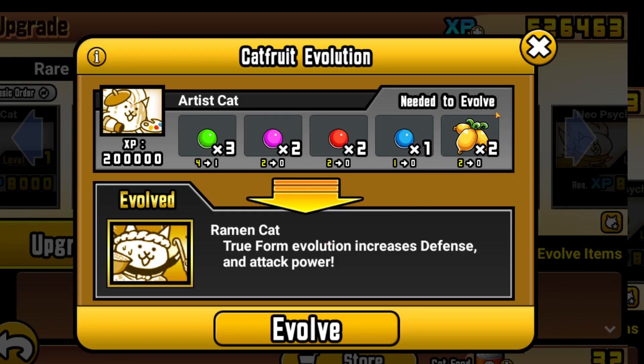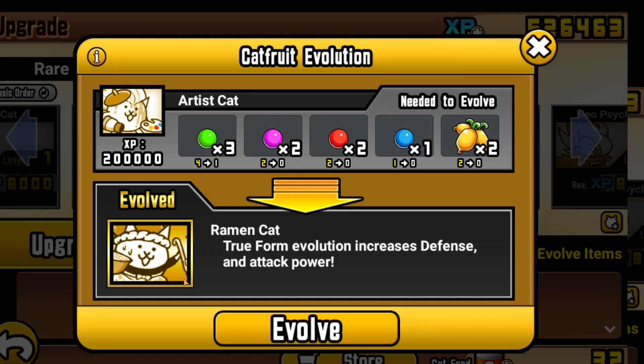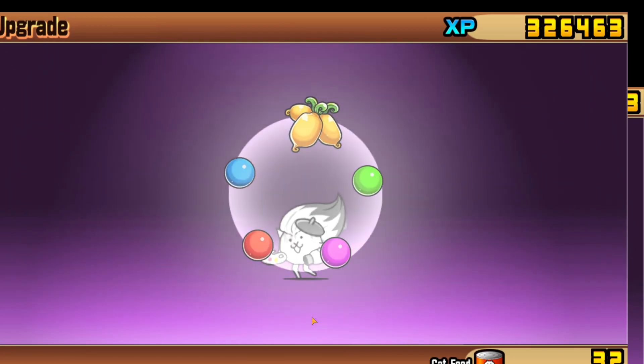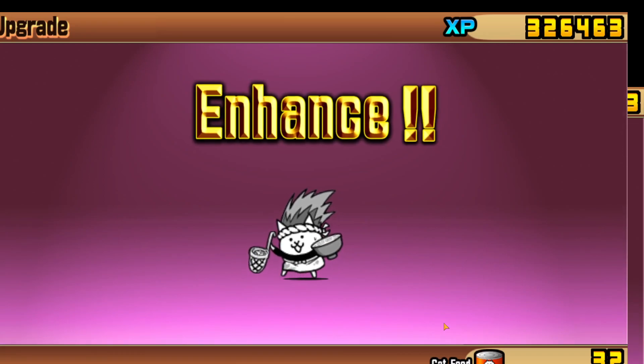It took me a bit of grinding but I managed to get all the cat food, all the necessary levels — the plus levels are very helpful — and all the XP needed. Now Ramen Cat's true form increases defense and attack power, and with the cat food spent, we now have Ramen Cat, one of the best rare cats in the game.